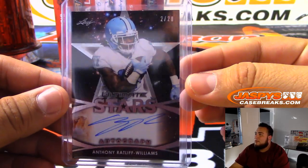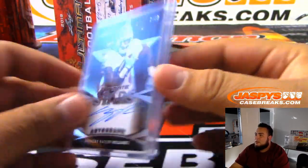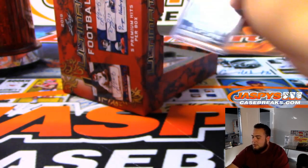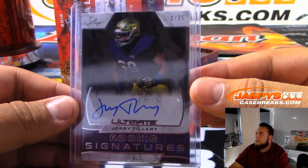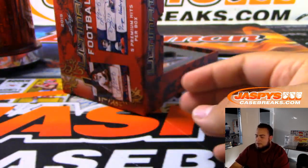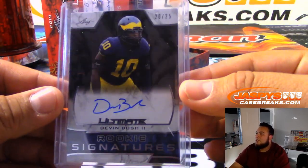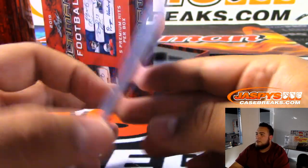Anthony Ratliff-Williams, 2 of 20, ultimate stars. And we got Jerry Tillery, rookie signatures, 2 of 25. And we got Devin Bush the second, 20 of 25, rookie signature.